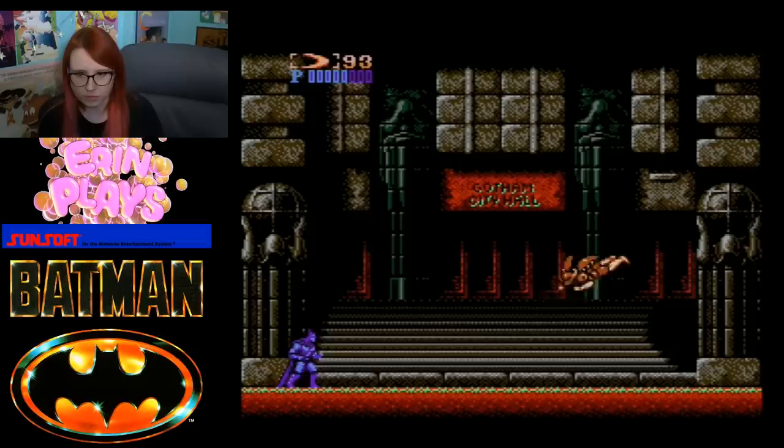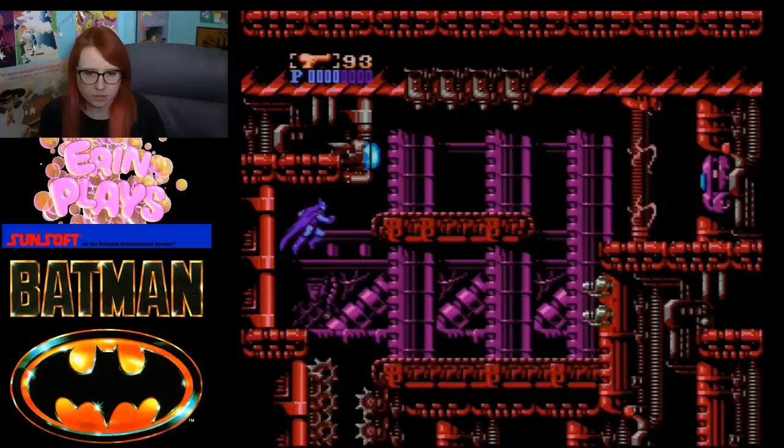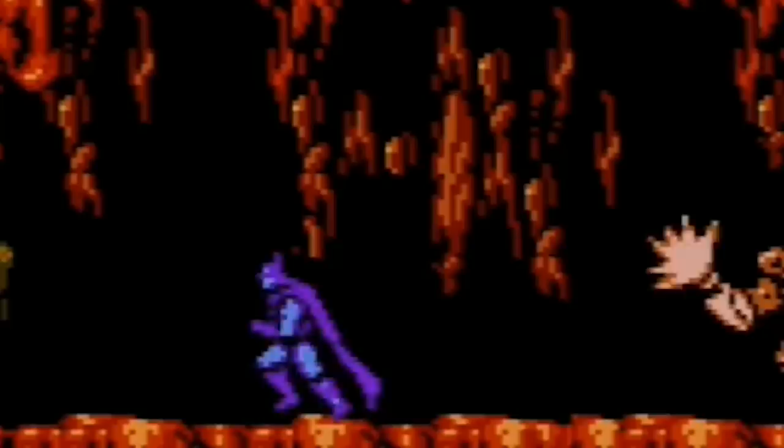Now let's talk about bosses. The first boss in this game is super easy — all you gotta do is duck and use your batarangs and before you know it he's done for. After that the difficulty slowly increases with the stage two boss, which is a giant machine that consists of three parts. I actually really like this boss. For the first two sections I personally use the gun and then for the final part use my fists. This part is tricky because if you don't know exactly where to stand you get hit right in the face, but once you know the spot you're good.